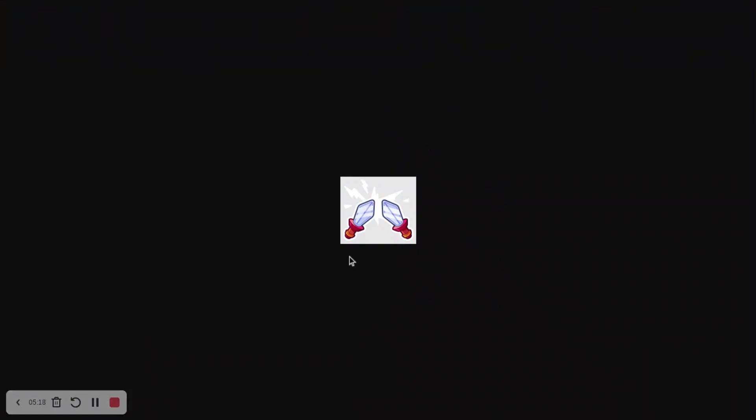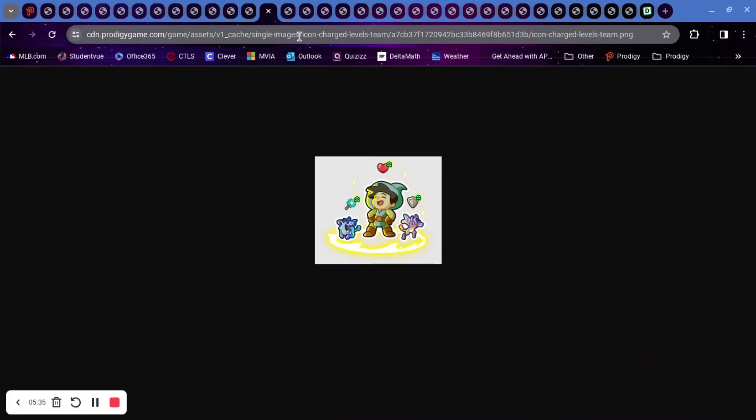Then we have 'Icon Arrow Curved' from the UI, and 'Icon Battle Swords.' I have no idea what the swords are supposed to mean — maybe it means you can only battle charged-leveled people when you're in the arena or Duel Stadium. Then there's 'Icon Charged Levels Team.' One thing I notice is there are up arrows on the wand, power, hearts, and defense — so your level might not be the only thing affected; your hearts and stats might be affected too.